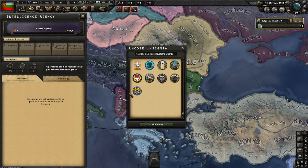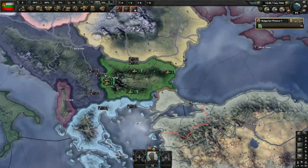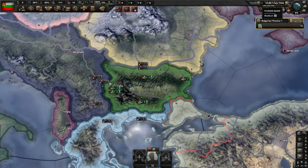We'll also build an intelligence agency. Get whatever upgrade you think is necessary, but do get two spies and start infiltrating your neighbor's civilian administration. We want to hoard political power whenever possible, and civilian infiltration sometimes gives 25 political power.